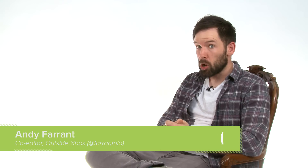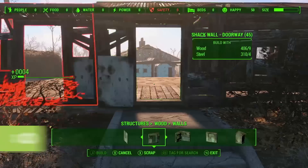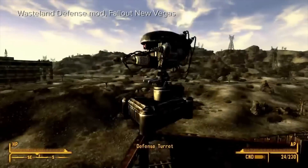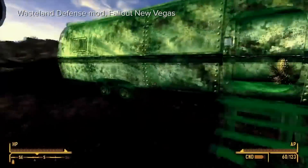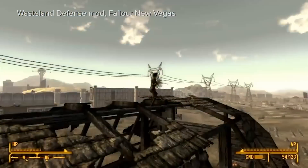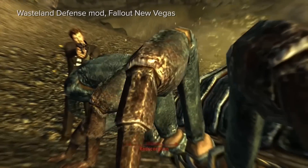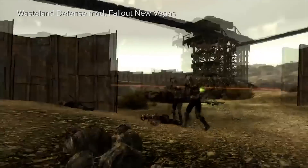Bethesda clearly knows the value of a good mod. Freeform base building is one of Fallout 4's various killer features, and it takes its cues from a mod for Fallout 3 called Real-Time Settler, and a mod for Fallout New Vegas called Wasteland Defense. These mods let you build fortifications, hire guards, and set up turrets and traps to defend your homestead from invading bands of raiders, giant scorpions, and other wasteland baddies.